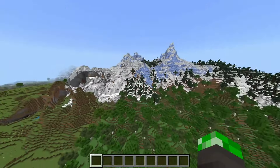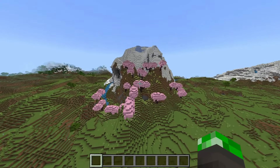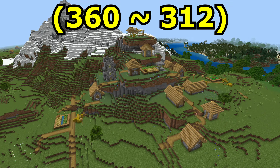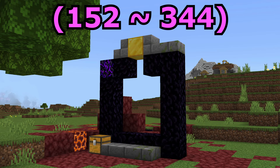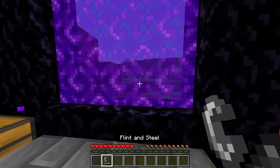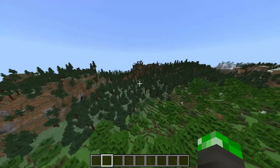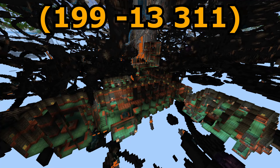This seed has a beautiful spawn surrounded by snowy mountains. You can also find a cherry blossom biome very close by too. There's a village on the base of a hill and near that is a ruined portal which only takes one obsidian to complete. Conveniently, you can find two obsidian in the ruined portal's chest so you're basically already in the nether. There's also a very large and pretty mega taiga near the forest and a trial chamber structure below your spawn as well.